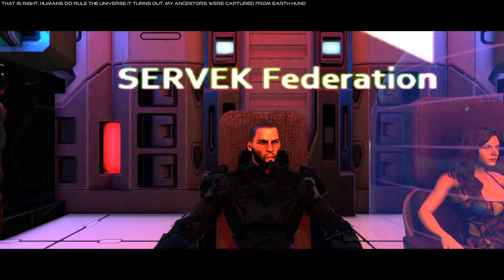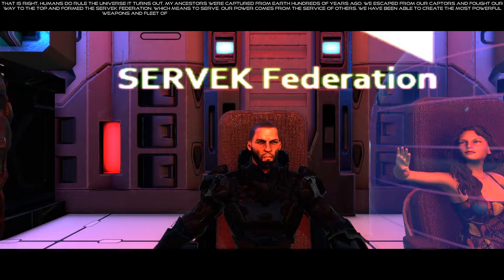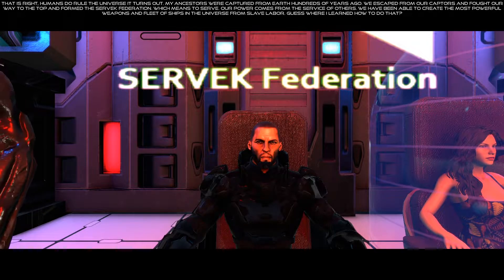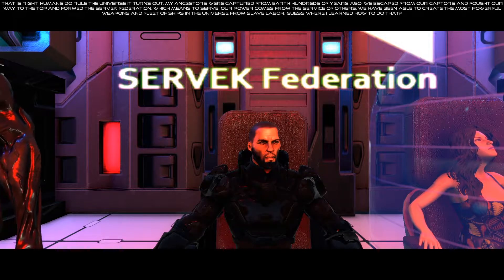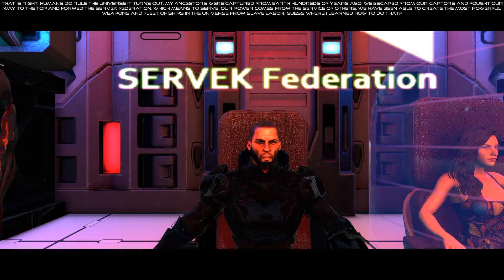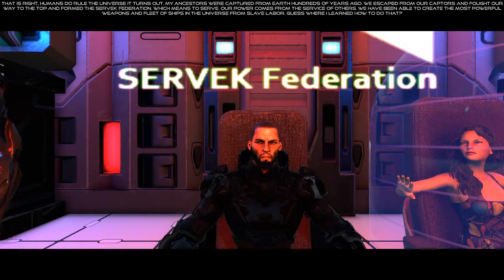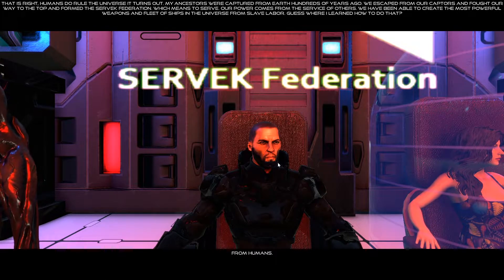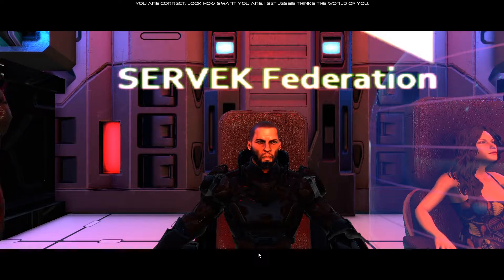Gloom: 'How do you like my new girlfriend? I scooped her up from her. She is a pretty one, isn't she?' What a girlfriend snatcher. I like his voice though - they did really good picking out a voice. Player: 'Let her go, you son of a - I should have known a human was behind the Cervic Federation.' Gloom: 'That is right - humans do rule the universe. It turns out my ancestors were captured from Earth hundreds of years ago. We escaped from our captors and fought our way to the top and formed the Serbeck Federation.'